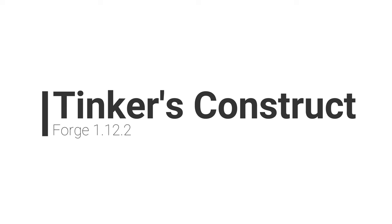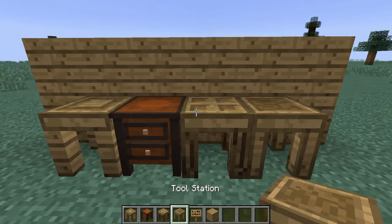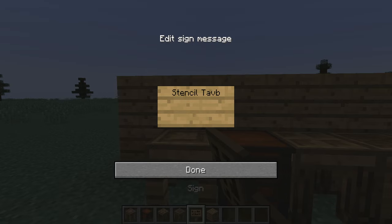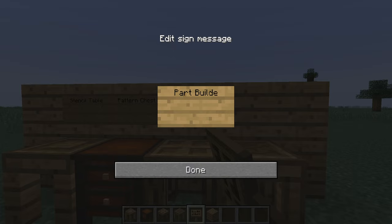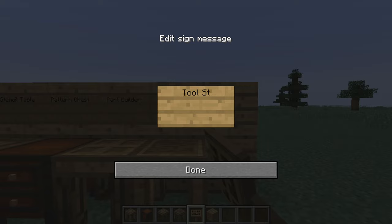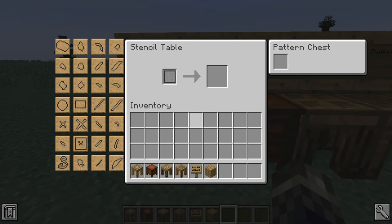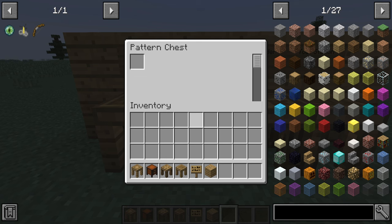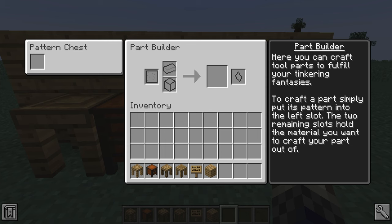Number 1. Tinker's Construct. This mod is built upon the idea of merging different tools together via an array of different means to turn them into something new or to modify them. Tinker's Construct uses many different materials to make new tools. Starting with a few tables, you can place patterns upon them to begin construction. A pattern chest and part builder sit side by side in unison to work off of each other, with a stencil table being used to create the actual patterns and the part builder to craft the tool parts.